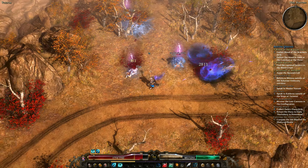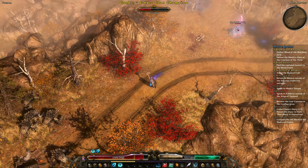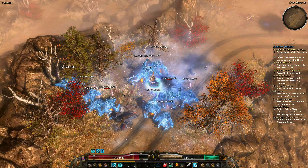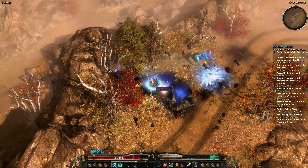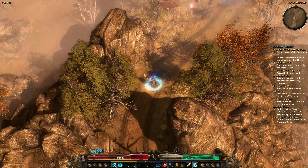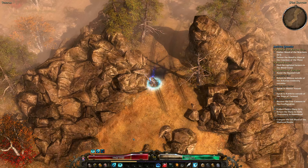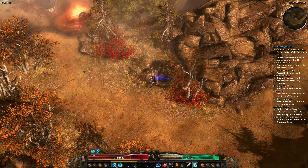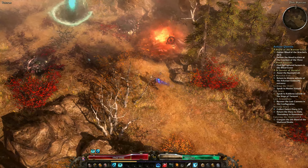You can see where the first grouping of enemies are — the Ember Clan grobbles, so fire type with some physical and piercing. Just grobbles with fire; you've fought them before. There are a couple of totems here, but we're not going to worry about those. We're only in Veteran difficulty, so it's not that important.